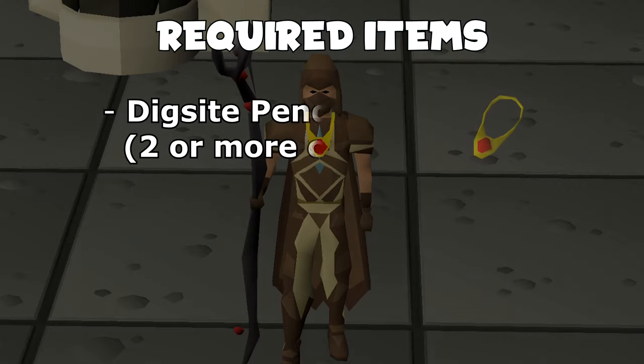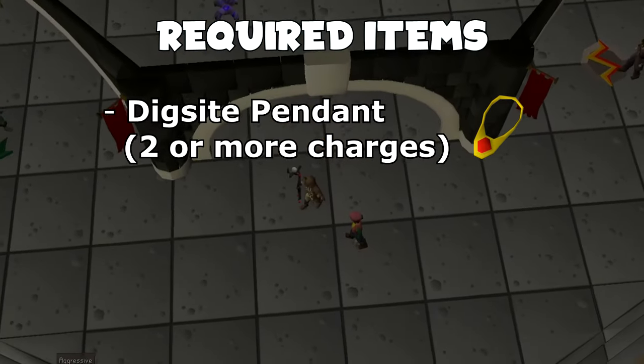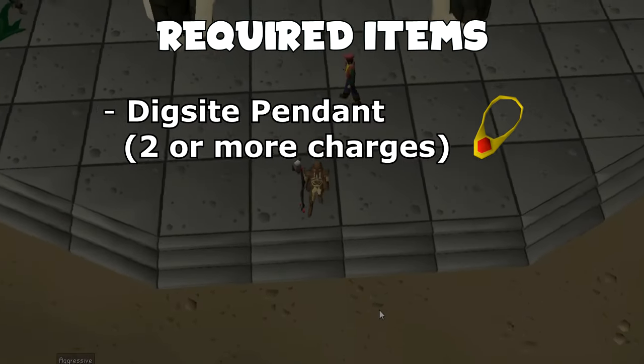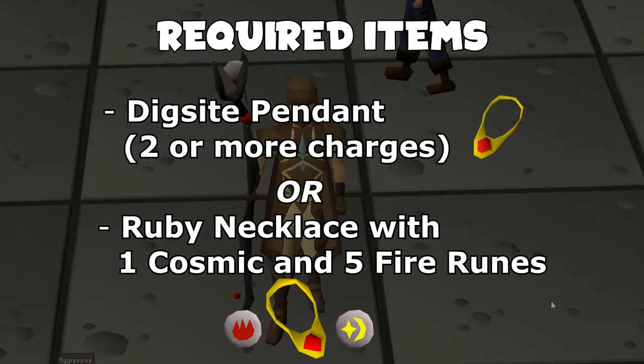So all you're going to need is a Digsite Pendant, ideally two or more charges, because we're going to use one charge to get there and it degrades to dust if you use the final charge. Or you're going to want a ruby necklace and the runes to cast level 3 enchant, which requires 5 fire runes and 1 cosmic rune per ruby necklace that you want to enchant, but we only really need one at the moment.